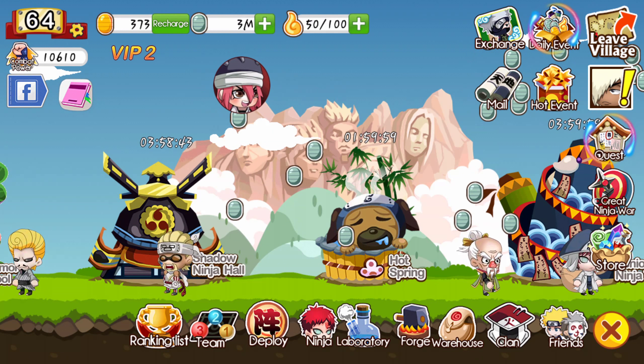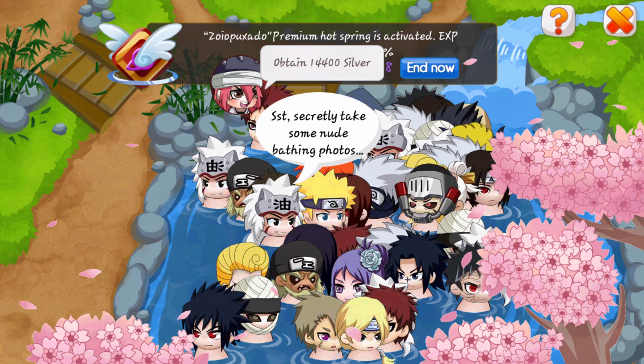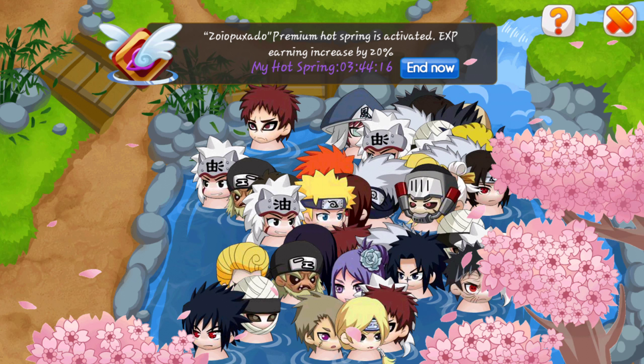Next is the hot springs. This is a good place at the very beginning of the game because you can level up your people. They do say some stuff in here — just deal with it.